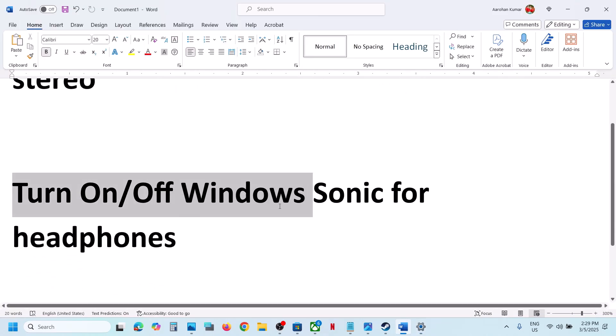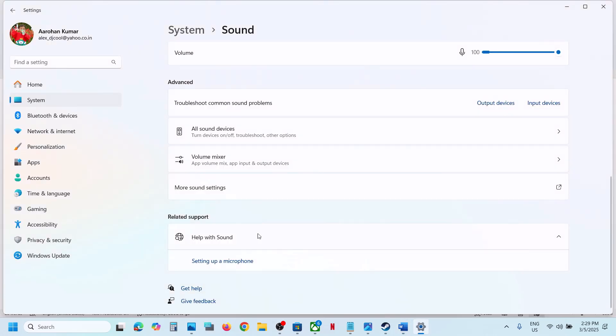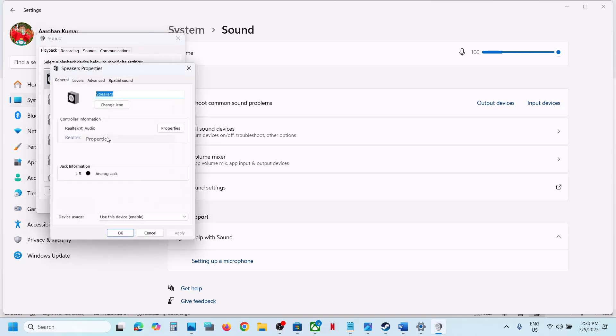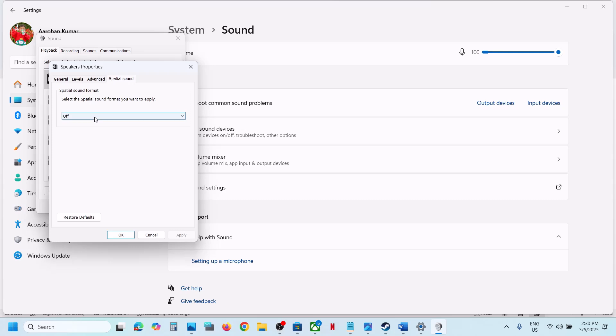The next step is to turn on or turn off Windows Sonic for Headphones. Go to More Sound Settings, right-click on Speaker, go to Properties, then go to the Spatial Sound tab. Select Windows Sonic for Headphones, hit Apply, and click OK.